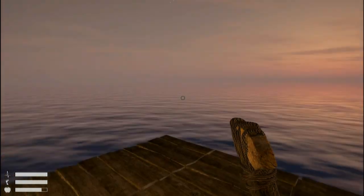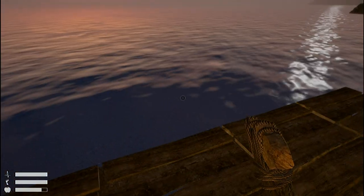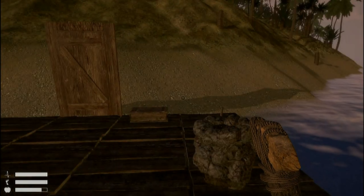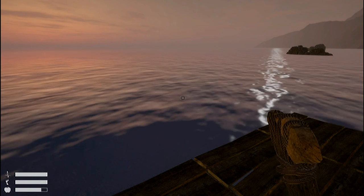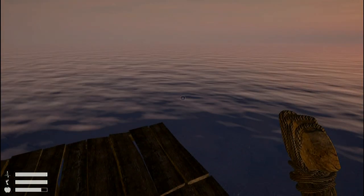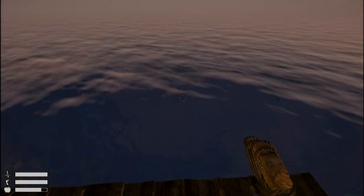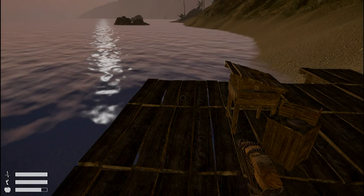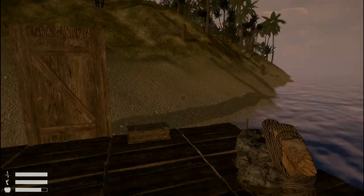If you make a boat, it's free-for-all — you cannot lock it or hide it. The only way to protect it is to build your base on the water and try to surround it with walls.